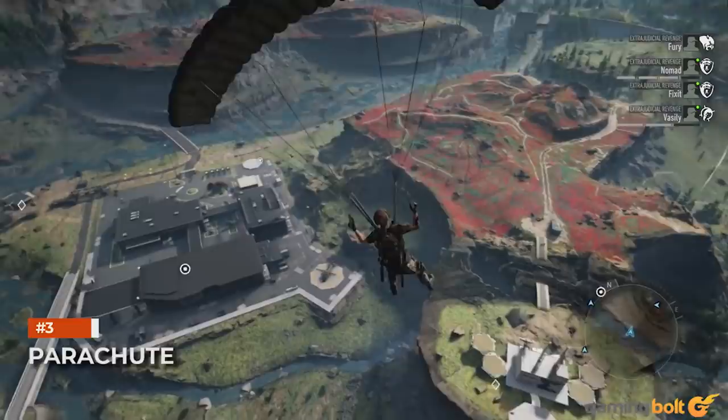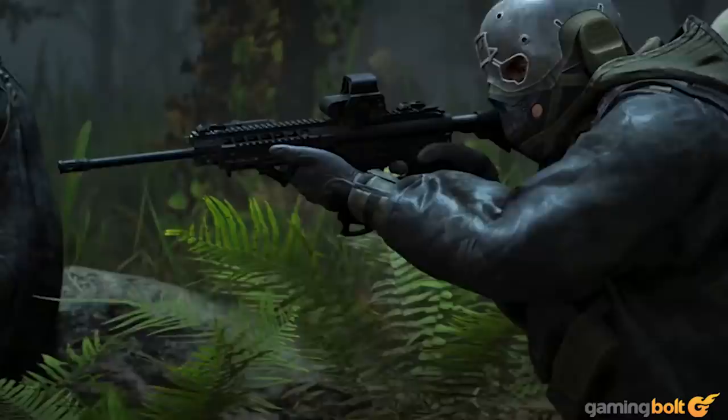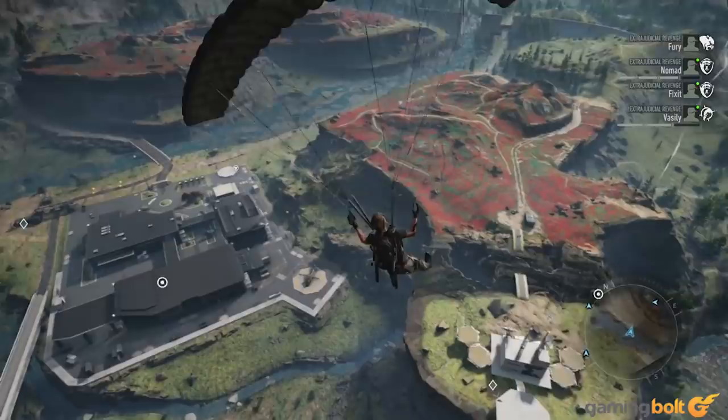Parachute: Once you've unlocked the XP boost upgrade, the one we would recommend going for next is the parachute. Aerial transportation is something you'll be doing a lot of, at least whenever you can find a chopper, but landing choppers close to enemy encampments and strongholds is obviously not a very stealthy approach considering how much noise you'd be making. Jumping mid-air over these encampments and then deploying your parachute is much more silent, not to mention that the parachute makes traversal a lot more fun and at times a lot quicker.